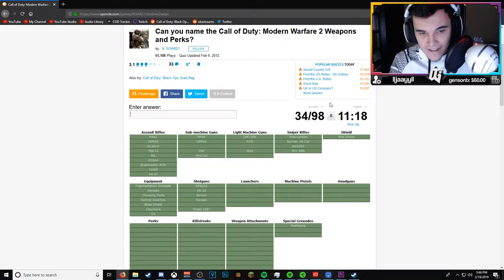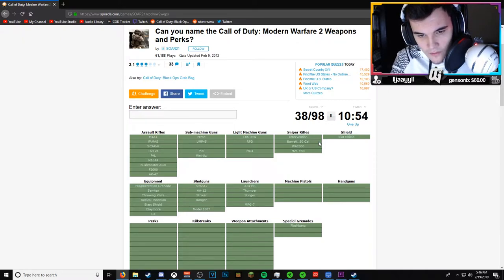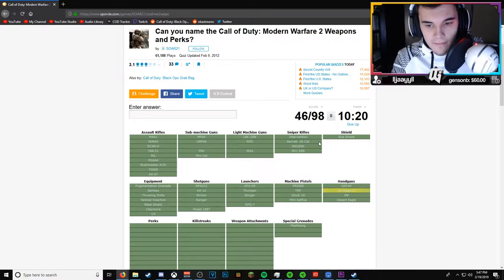There's always that last one I need. I got one for submachine guns, one more for shotguns - who really uses the LMGs in CoD games anyway? Launchers: the AT4, the RPG, the Stinger, the Thumper - and there's one more I can't think of. Machine pistols: the PP2000, the TMP, the G18, and the Raffica. Handguns: the USP, the M9, the Desert Eagle, and the .44 Magnum. Some of these are pretty easy.